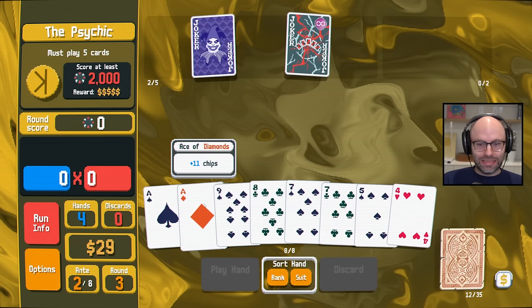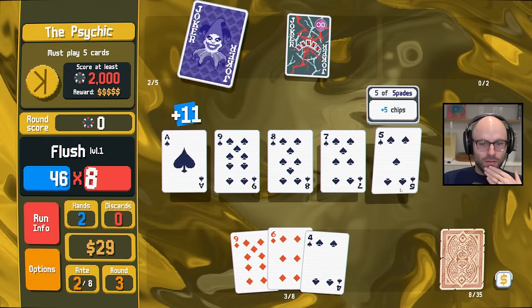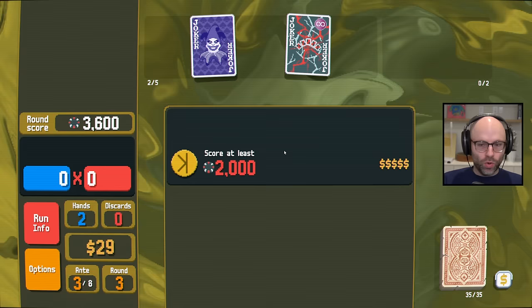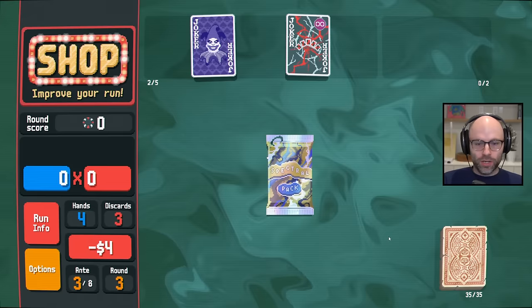We are a little bit light on alternatives. It's one of those games where we pretty much have to play one hand type and one hand type alone right now. But we have so much money considering it's ante three. I love baseball card, but it just doesn't fit with what we've got going on. So I think we Spectral Pack again.